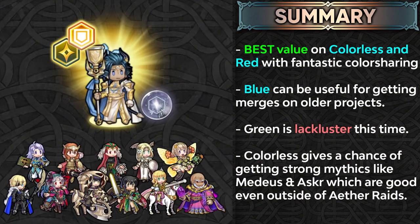Overall, this banner provides you with insane value for the Colorless and the Red color. Colorless has got amazing options here with Medias and Asker. Ashera might be a bit of a dud for some competitive players. Red has, of course, Legendary Nana, Plumeria which is really good color sharing if you want merges on her, and Ascended Marita with that coveted Vital Astra. Blue can be used if you're trying to finish up older merge projects like Peony, Ceros, or Dimitri. Green is definitely the most lackluster color, so most people are gonna be avoiding it. If you want to pull for Asker, it really depends on whether he's gonna be elevating your gameplay. If you already have invested Light Mythics with merges, then it's really not worth going after Asker or trying to get merges on him.